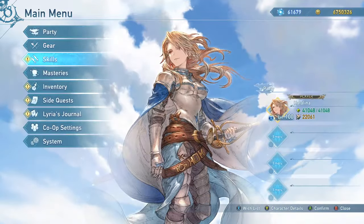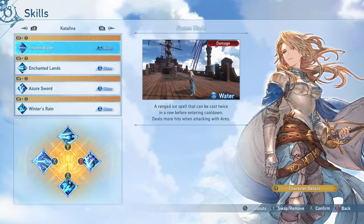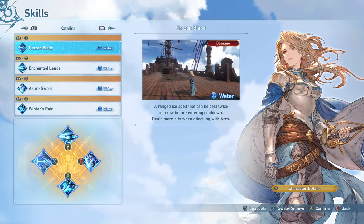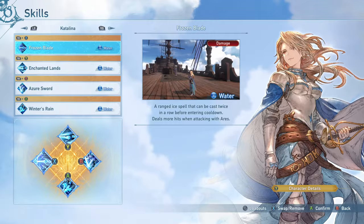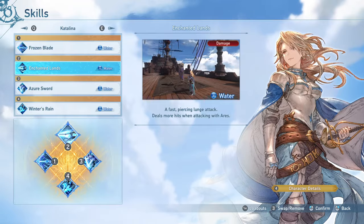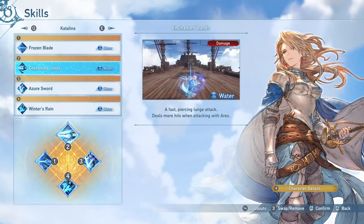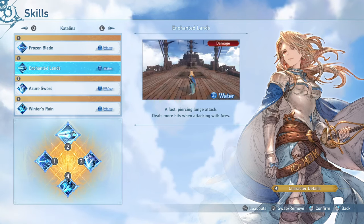Looking at skills: the current loadout is more offensive, though some utility skills have merit. Frozen Blade is recommended at all times — it has a very short cooldown, can be used multiple times, and is one of the main tools for maintaining Ares because it's such a quick ability. You can immediately chain into combo finishers from it, and when attacking with Ares active it deals a lot more damage. Enchanted Lands is probably her best skill overall — it has a very high damage cap, especially when Ares is active, acts as an effective gap closer, and has a pretty short cooldown. It chains into combo finishers; run this at all times.